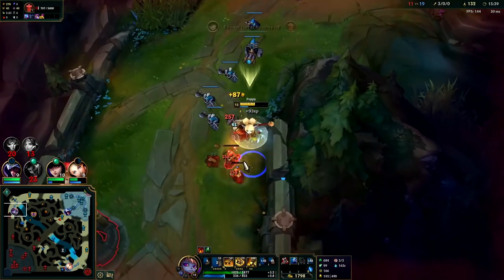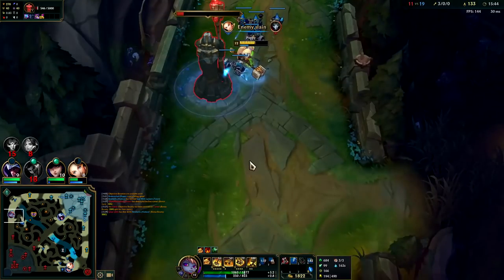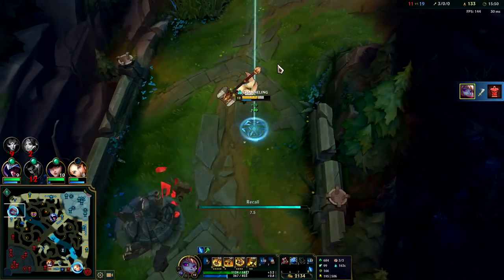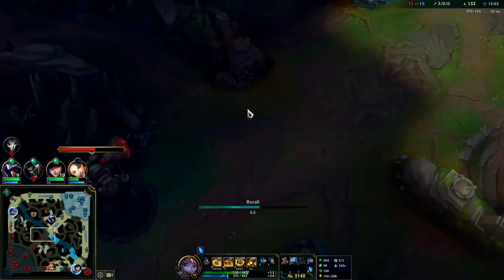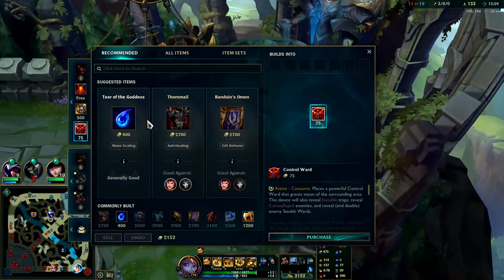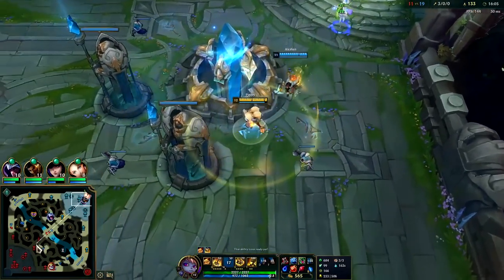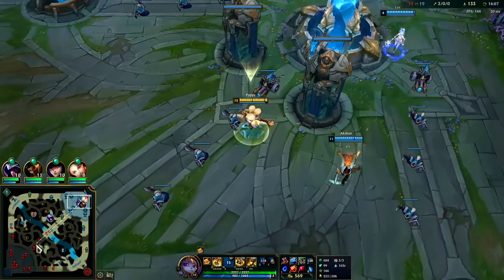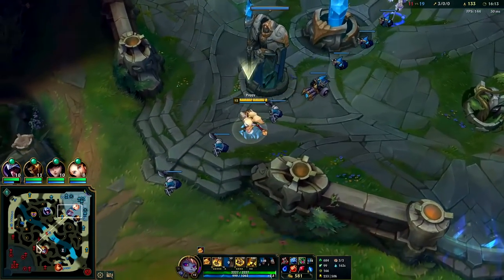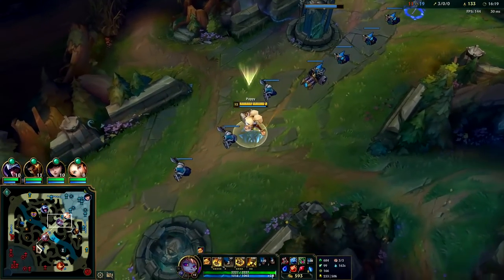Big speed boost plus they can't dash on me. We're about to get this turret and then we can roam. Poppy's not a huge split pusher - she's more of a team fighter. Once you get the outer turret there's really no reason to stay there, you should go and try to get the other outer turrets. Garen's ticked off so he's going bot lane - he does not want to lane versus Poppy anymore. Even though Garen is technically one of Poppy's harder matchups, if Garen doesn't get any jungle support Poppy will still win - she has way more poke and can win the majority of trades.